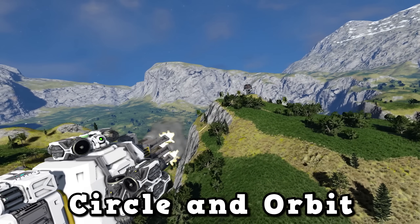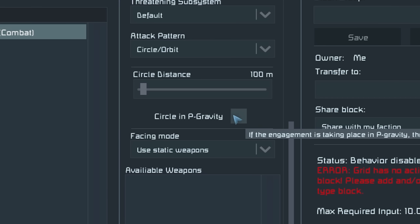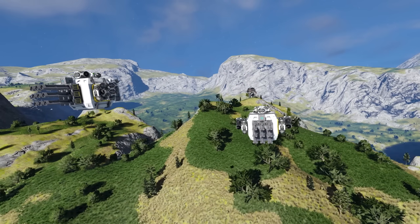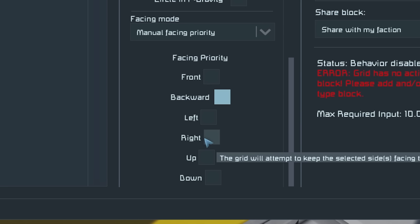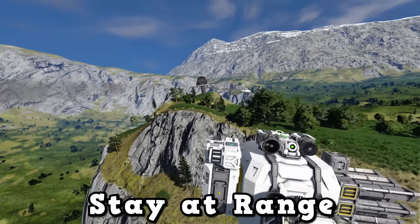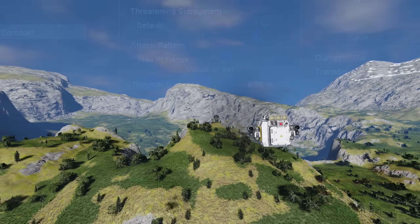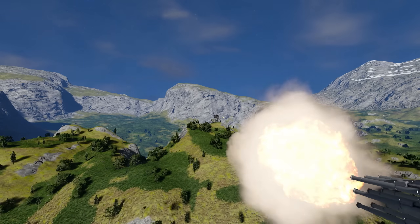Circle and Orbit keeps the ship at a certain range, flying around the target in a circle while firing. In gravity, you can select an option to keep the circle within gravity. You can also set facing mode so the ship faces the direction of static weapons. As of recording, this option faces the opposite direction, but you can change it to Manual Facing Priority and choose front, or choose left or right for a broadside. Stay at Range is similar — the ship tries to stay at a set distance. For example, set minimum range to 700 metres and maximum to 800 to always stay at the maximum Gatling gun range. There's also an evasive maneuvers option, useful for dodging rockets.